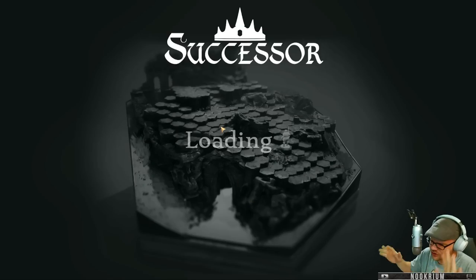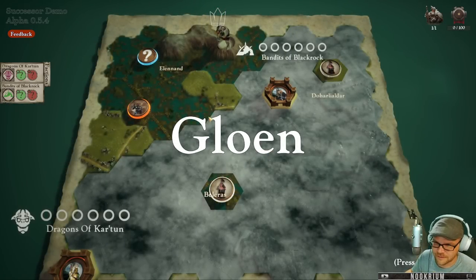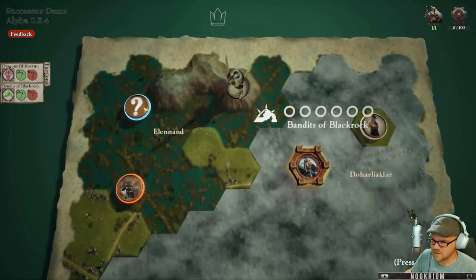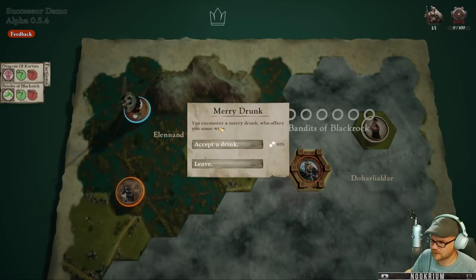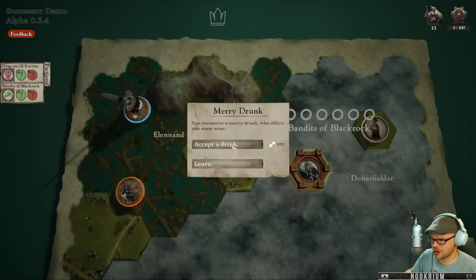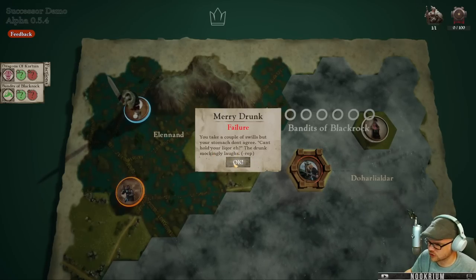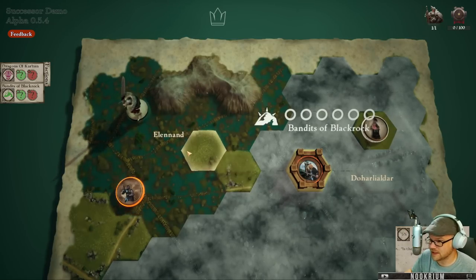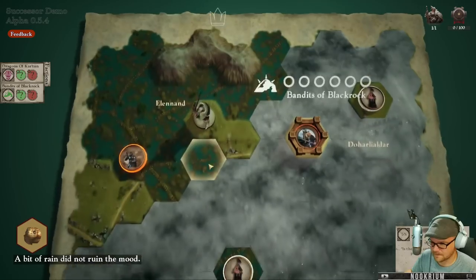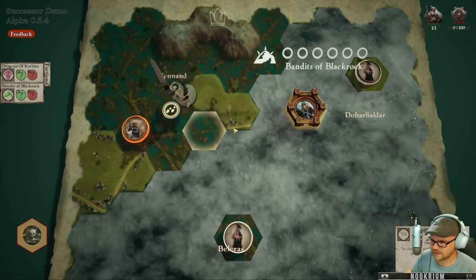Let's try it one more time - I'm sure this time we've got it figured out. Those were just... I was just goofing around, trying to show off what happens whenever you lose. Let's go check out this swamp over here. We encounter a merry drunk who offers some wine. Took a couple swills but your stomach doesn't agree. 'Can't hold your liquor?' the drunk mockingly laughs. Oh, how dare you. We have to battle an easy battle over here, let's go to our easy battle.